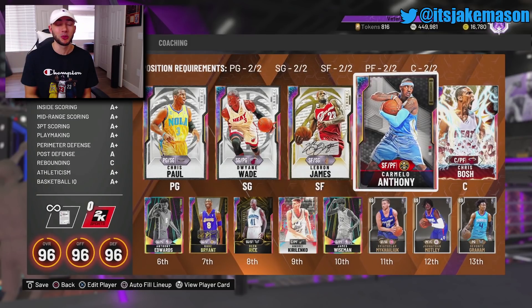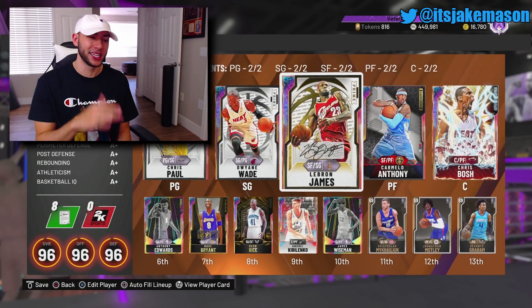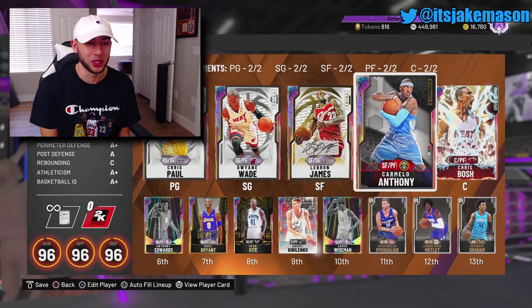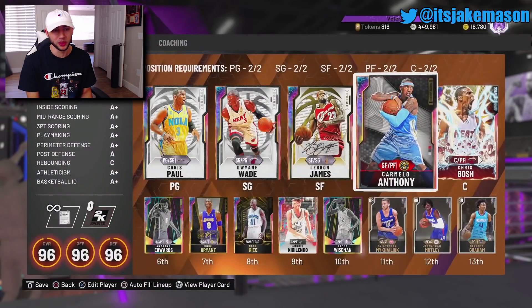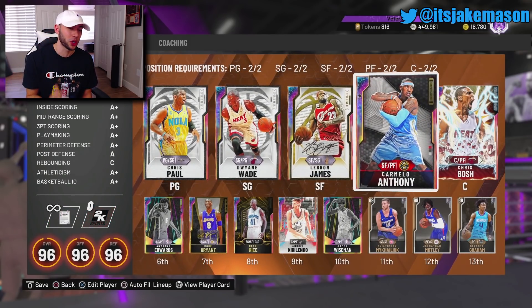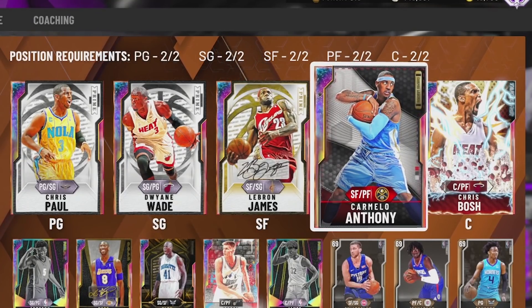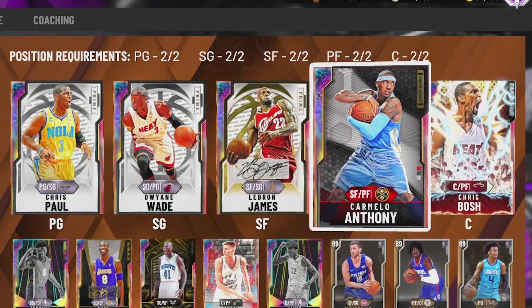I figured today it would be a dope squad builder to get them all together. A couple things to address — I don't have my green screen yet, but I do have my desk set up. Also, there's a brand new Galaxy Opal Carmelo Anthony, but he can only play small forward or shooting guard. Because of position locks, I have to use the older Carmelo Anthony. But this Carmelo, especially after he's evolved, the cards are very similar — it's still an Opal Melo, and it's the Nuggets one, so that's pretty dope.